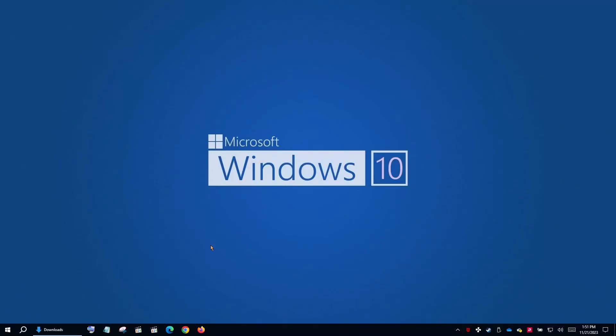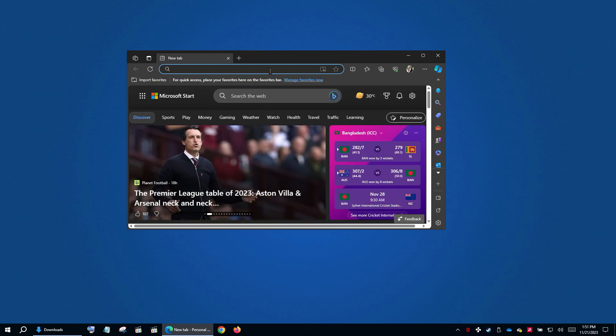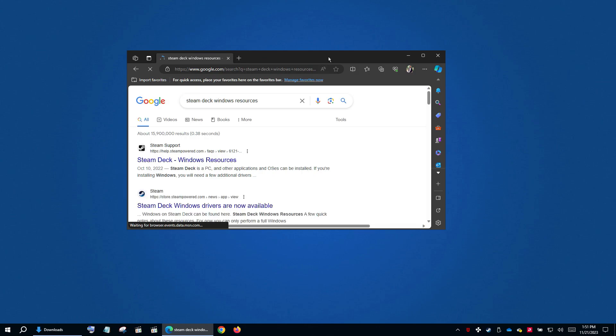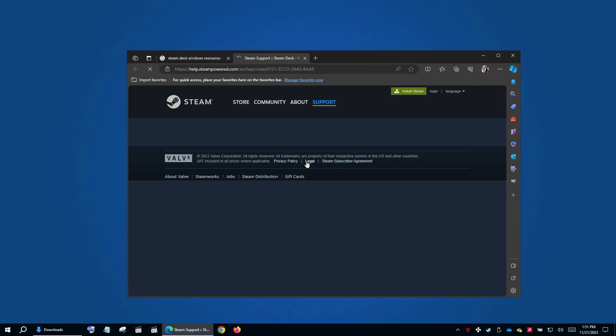Hey everyone, Solidus here. Welcome back. Valve recently released a new APU driver update for Windows on Steam Deck. We are going to install it and revisit FC 24 to see if it still plays well like before. And also, if you still haven't checked out my previous videos on how to fix FIFA completely on Steam Deck, I recommend you to do that.